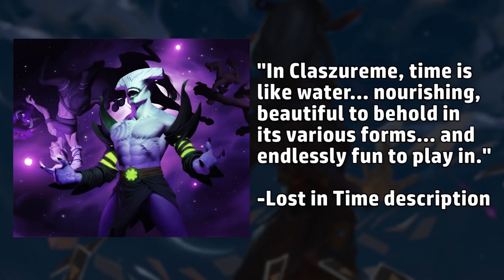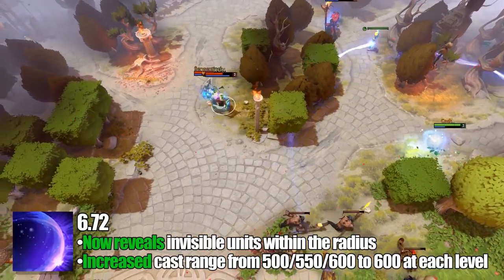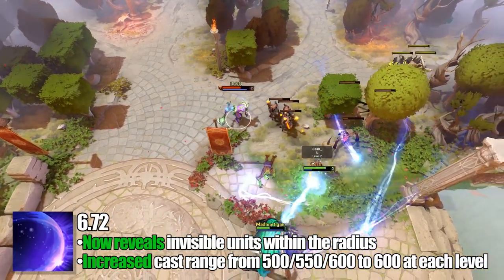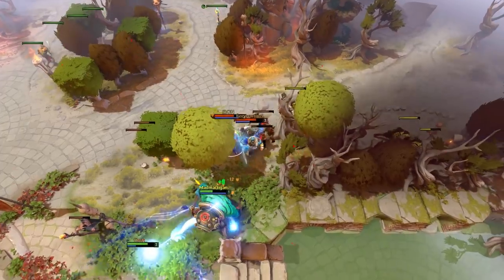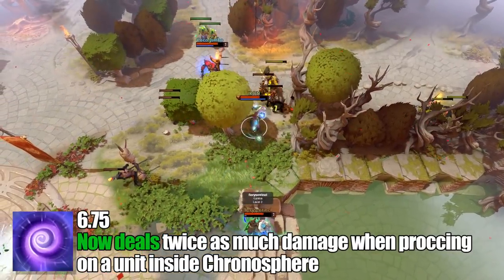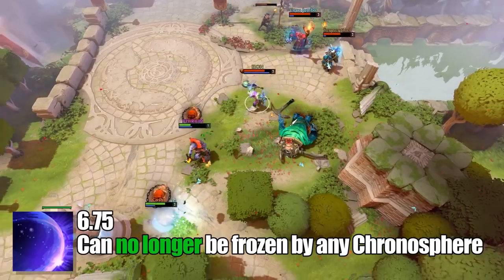Moving on to his changes in Dota 2: 6.72 allowed Chronosphere to reveal invisible units, and its cast range increased to 600 at all levels. The Aghanim Scepter upgrade also lowered Chrono's cooldown from 75 seconds to 60. In 6.75, Timelock would deal twice as much damage to units inside Chronosphere, and Void could no longer be frozen by any Chronosphere — a huge nerf to Rubik and ability draft players worldwide.